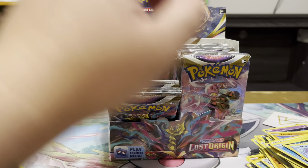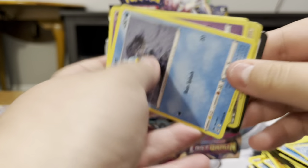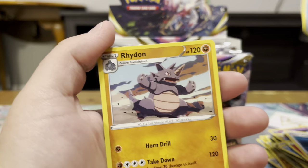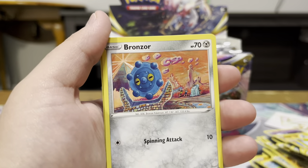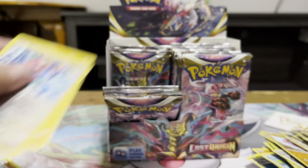I will never have neat piles — I never do, and why start now? I know some people get tilted by that. Energy, Panic Mask, Seedot, Rhyhorn, Deathlet, Zubat, Binacle, Goomy, Bronzor, Porygon Reverse, and Electross Non-Holo.